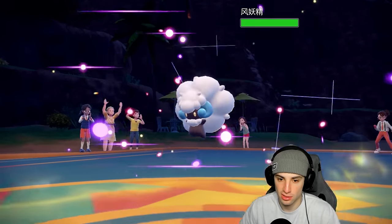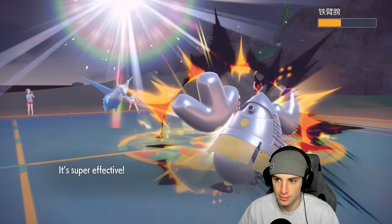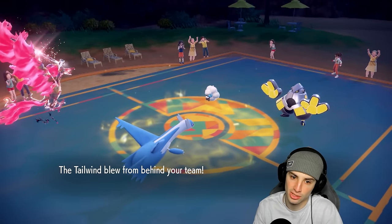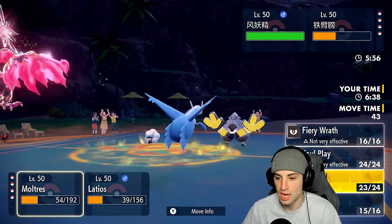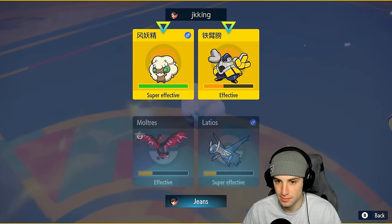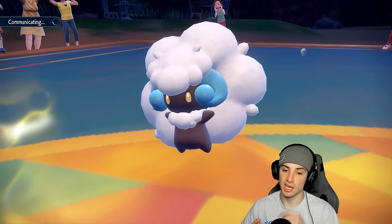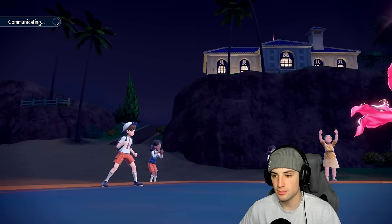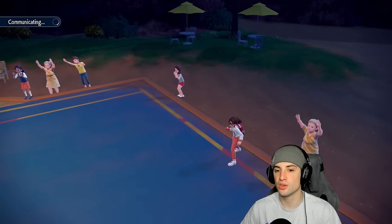They bring in Whimsicott to match our Tailwind, but Luster Purge is still flying and does some nice damage. Tailwind goes up and Iron Hands — are you doubling down into Moltres? Heavy Slam still does a ridiculous amount of damage and finishes us off. I'll go Fiery Wrath and then Icy Wind — they might just Moon Blast my Latios but right now we outspeed. I think they're pretty much forced to go for Tailwind to match ours.